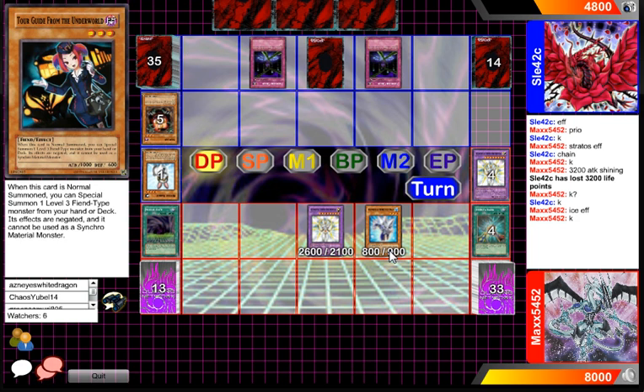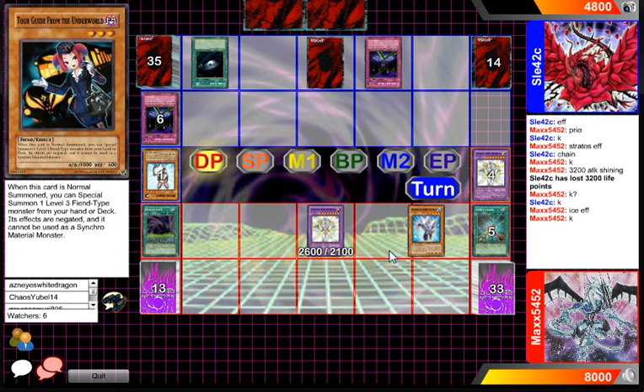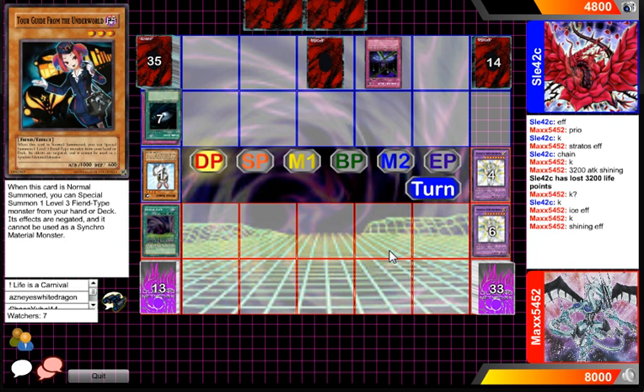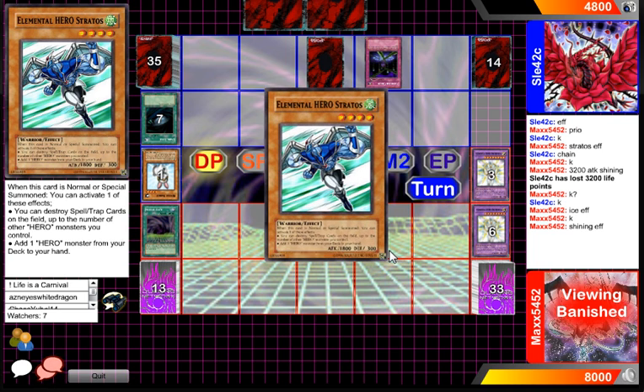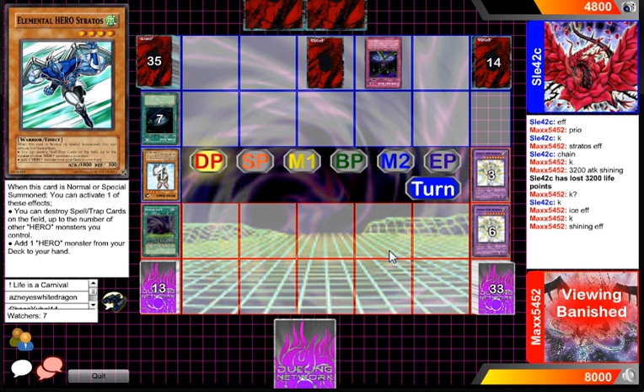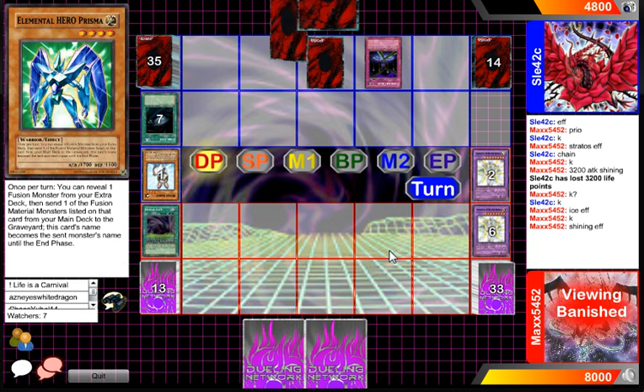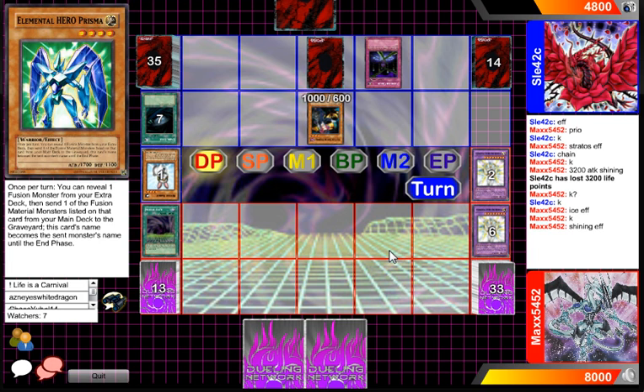I'm still not sure what our player in the blue is playing, but he's playing multiple Fiendish Chains, so it's going to be something super meta. A Dark Hole comes out, and that will enable our player to get back his E-Hero cards. He will get Shining's effect — he's going to use Stratos and also grab back Prisma. Pretty good. I wouldn't say that Neos is that E-Hero normal monster — I believe it's just Neos.